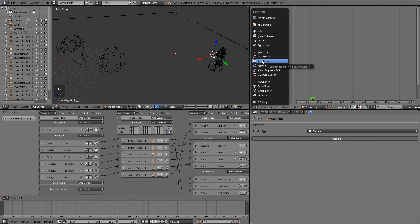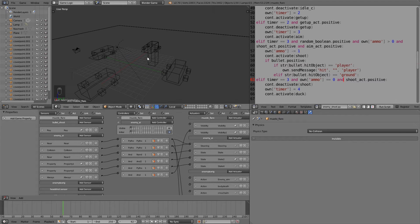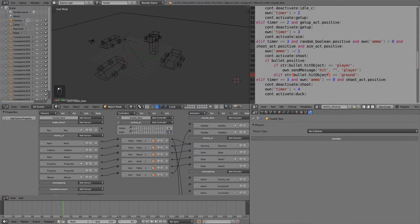In the text editor, go to enemy shoot. You'll notice that if our bullet is positive we send a 'hit' message to the player. However the AI can't make any dust pop up when shooting at cover. If you'd like, you can add an else-if - copy and paste this line and replace it with the property 'ground' or whatever you put on the obstacles. When the player is hiding behind cover the AI will still shoot but dust will spawn instead of hitting the player.